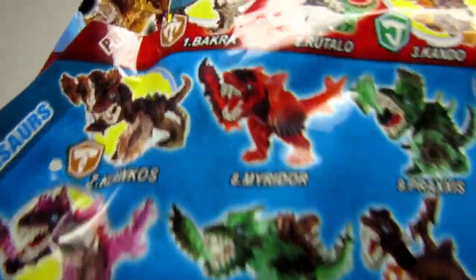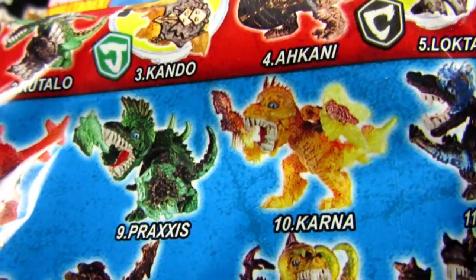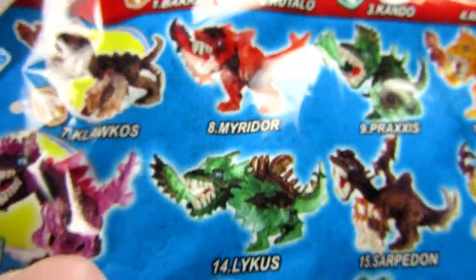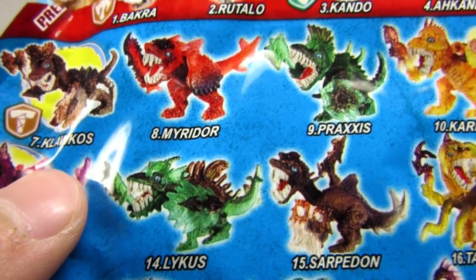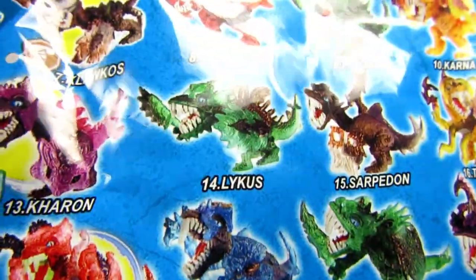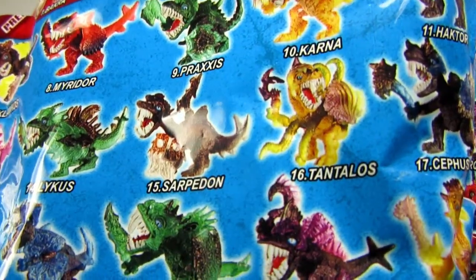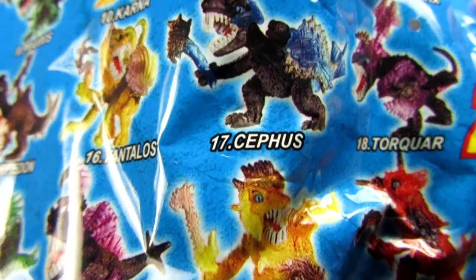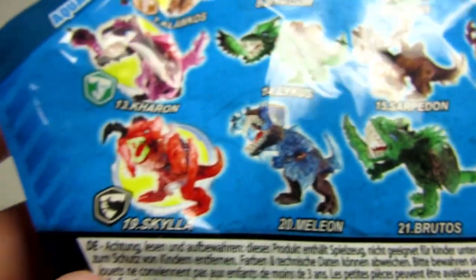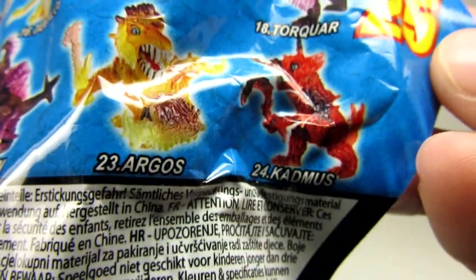This one you can get. You can get Becra, Rutaloo, Kendo, Arconi, Locktower, Clarkos, Miradour, Praxis, Kana, Hector, Akrax, Caron, Lycos, Savidon, Tensilos, Capos, Torquor, Scala, Malion, Brutus, Gidon, Argos, Katnos.